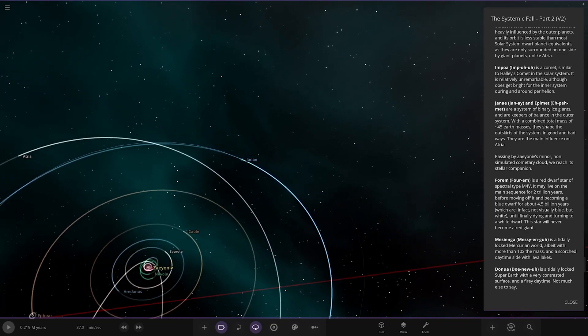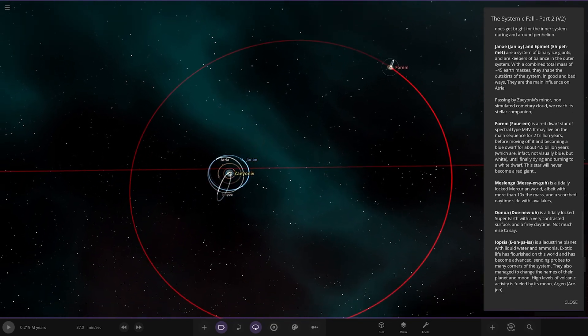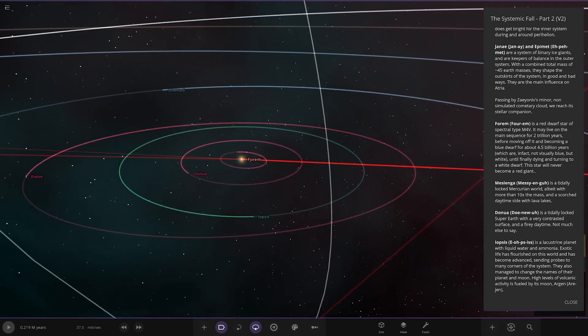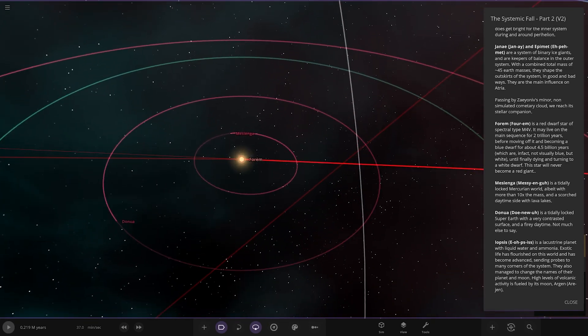Passing by the star's minor non-simulated cloud, we've reached the stellar companion — the second star. We've got 4M here: a red dwarf star of spectral type M4V. It may live on the main sequence for 2 trillion years before becoming a blue dwarf for about 4.5 billion years — which are in fact not visibly blue but white. It will finally turn into a white dwarf. The star will never become a red giant — red dwarfs just don't have the power.